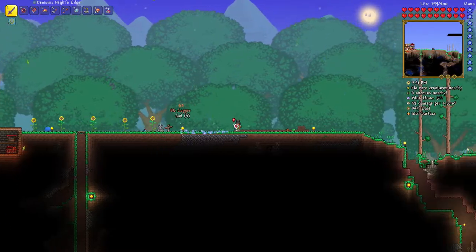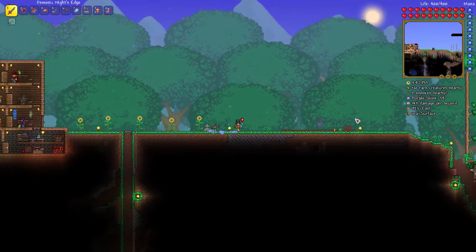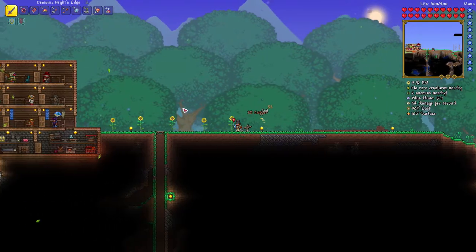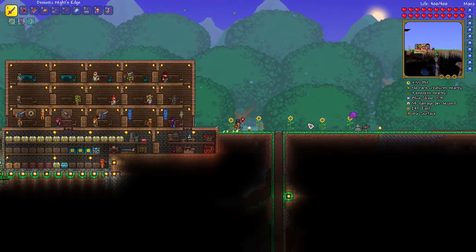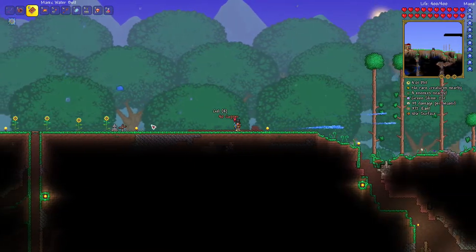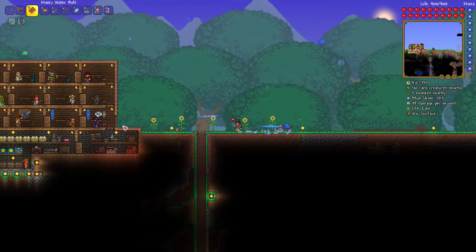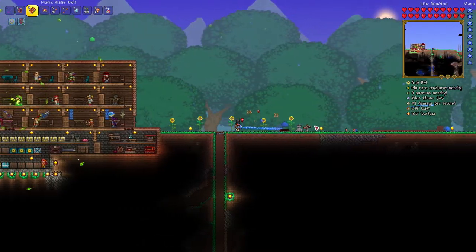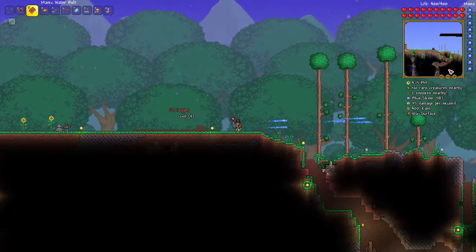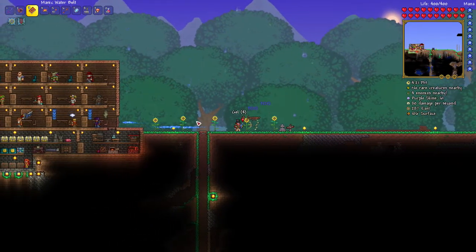It's becoming a tradition in my series - I get a king slime every time I start. Last episode we started out with a king slime fight and I used the water bolt to take him down, which was quite funny. As long as you have other slimes to kill they have a high chance of dropping mana stars as long as you're missing mana, so you can have pretty much infinite fire - I only ran out once.